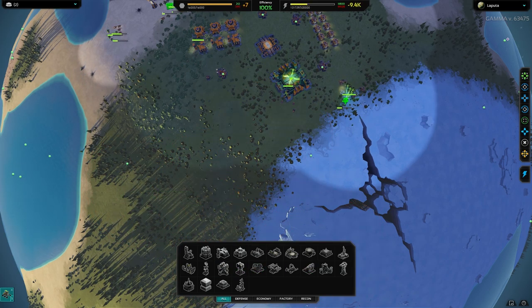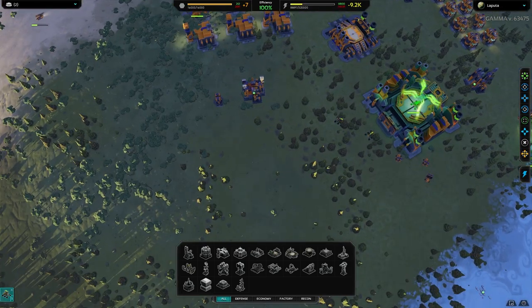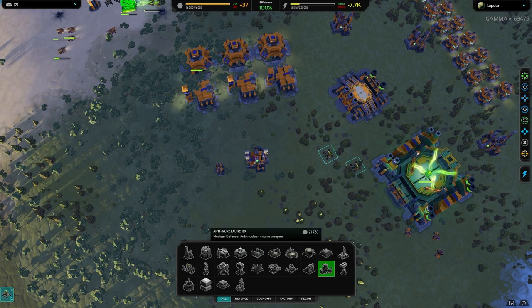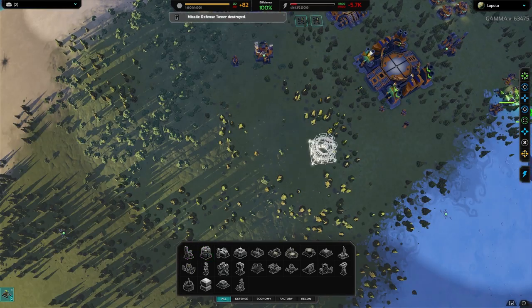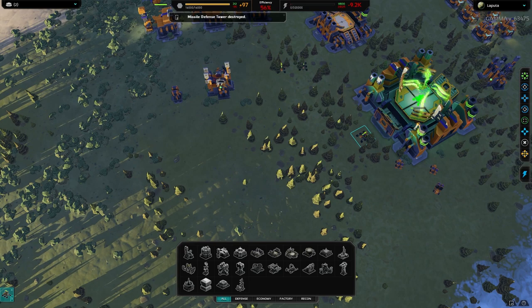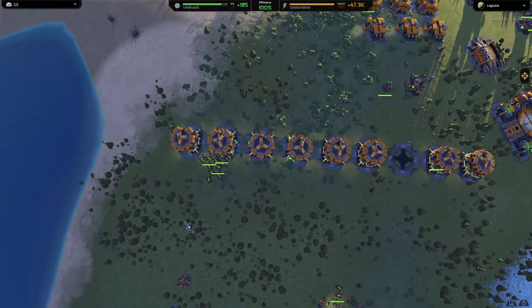Then more flat cannons to stop their bombs attacking. Now at the stage where I want to build big stuff, but before I do I need to build lots of advanced power stations. It's going to take a while to build those, so I'll skip forward. They're done and I've got plenty of resources.